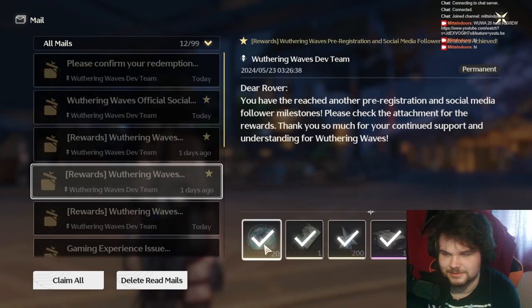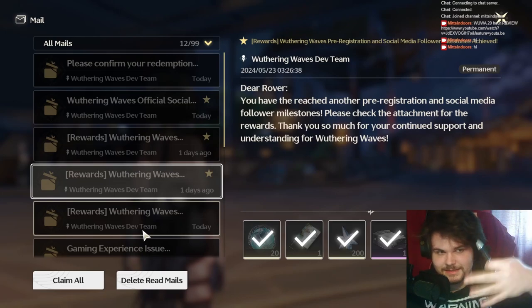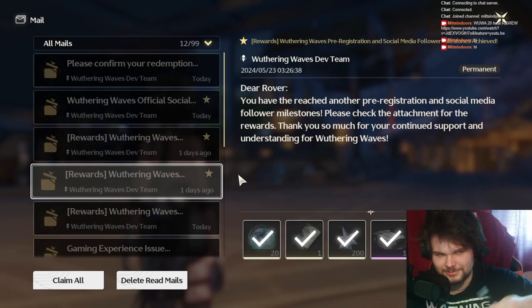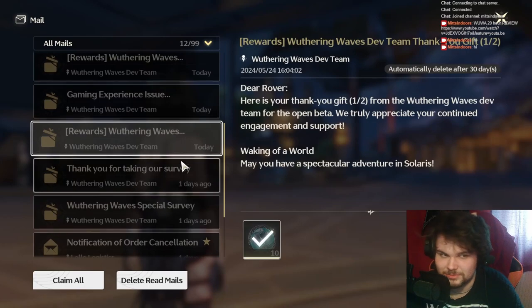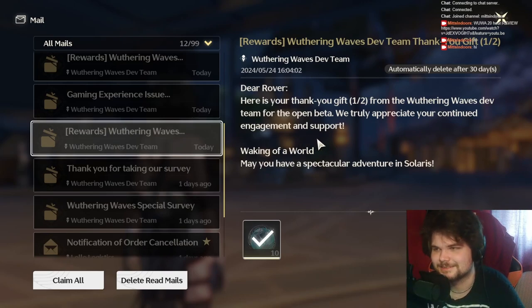To recap: you got 20 from the pre-registration, then a couple from story missions, then six from the in-game shop using currency you get when you pull, then five from the souvenir shop using the wood texture shard you get from missions. And now it's even easier because you get 20 extra pulls from the devs — so basically 40 for free, and you just have to grind a little for the last 10 to finish the beginner banner.